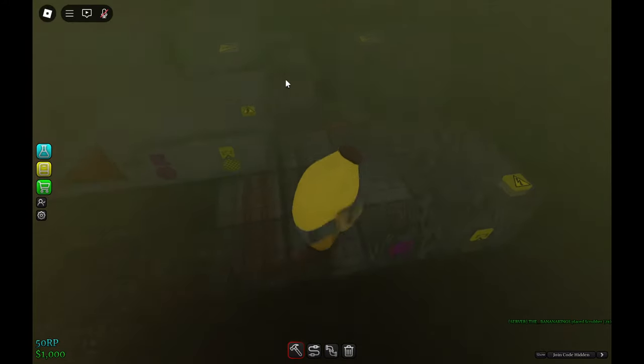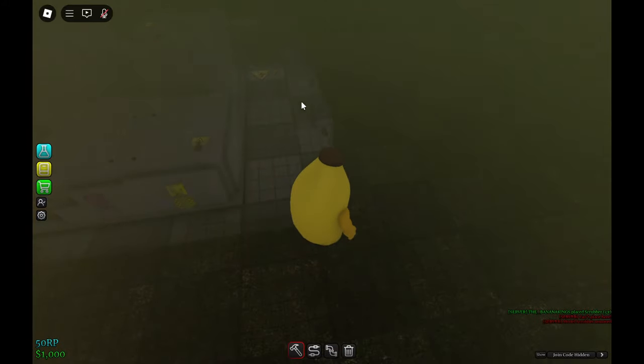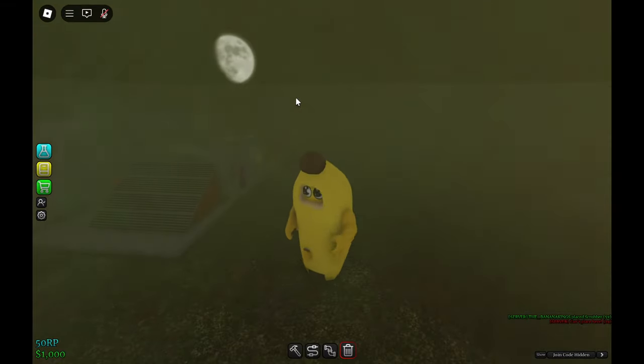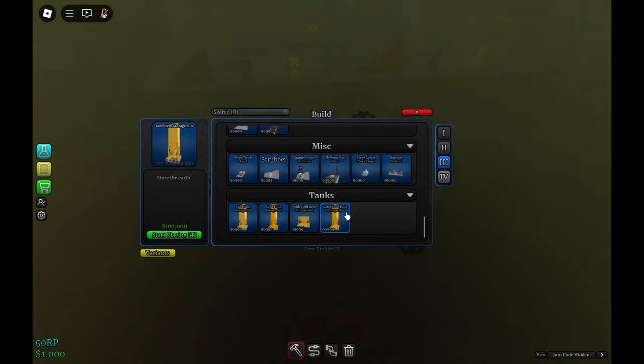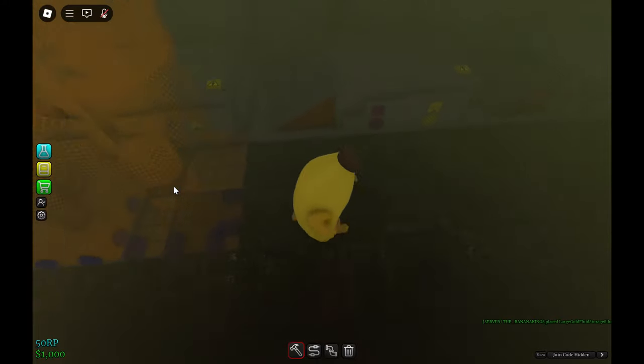It doesn't do anything but basically torment you. It's just a psychological little horror part of the game. So I'm going to place a bunch of scrubbers here. Ideally you would have a lot of scrubbers — like, a lot. You could build this any way you want, really. I'm just going to use gold silos for all of them.